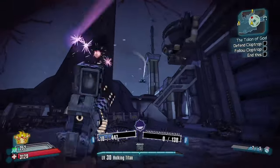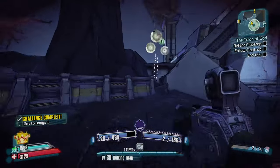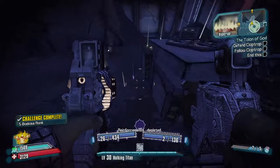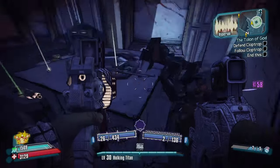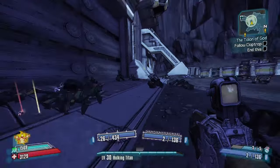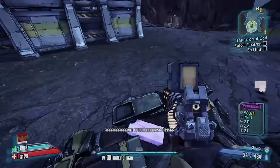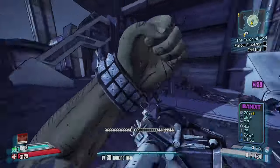That grenade is also awesome to play through with. As soon as you get to the new playthrough, go grab a Fastball grenade from the boss Bull — he's like a mini boss. It's also a great grenade. You can look up a guide on that on YouTube.